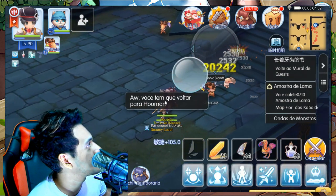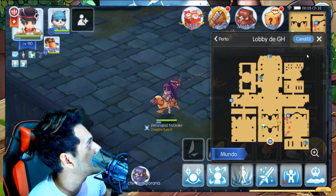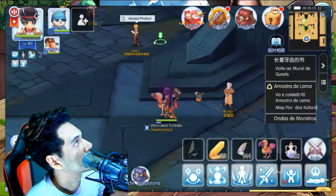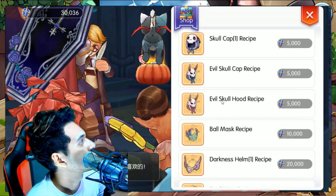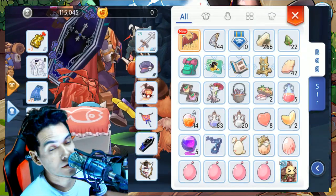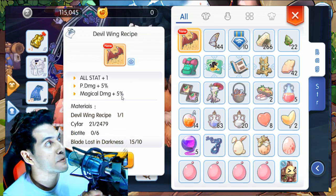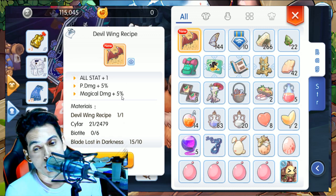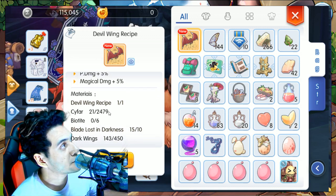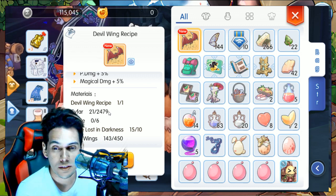Okay, that was disappointing. Let's go back to my human form and get the recipe. So in order to forge this wing — this is my first devil wing recipe unlock — we need 2.4k cypher, six beauty bits, black blade shards, and darkness. I already have those.